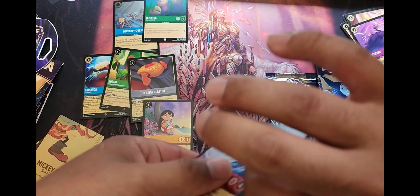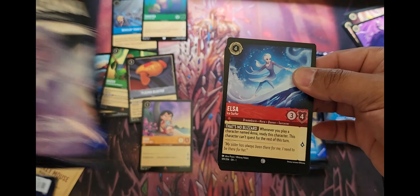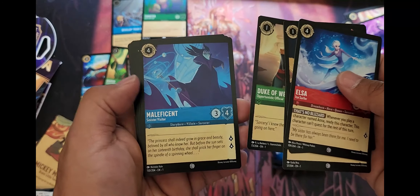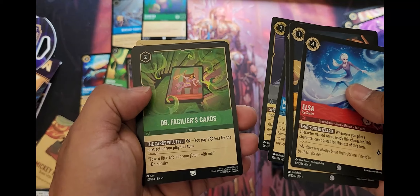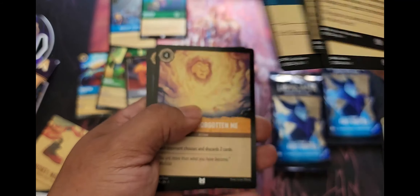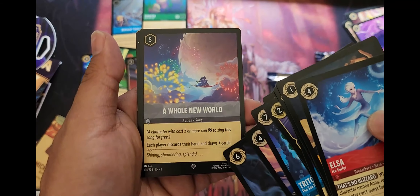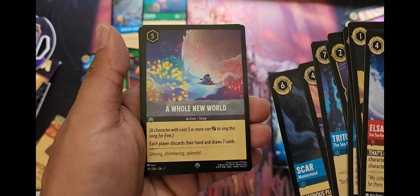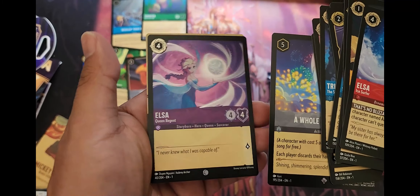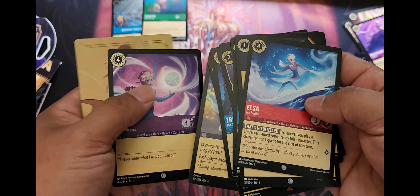I think I saw Lilo going for about $15 online. Now the Elsa pack — I said Elsa was going to be in this pack, and look, first card: Elsa. I knew it! Commons include Duke of Weaselton, Maleficent, Beast of Fur. We got King Triton — 'You have forgotten me,' making each opponent discard two cards, which is pretty brutal. In the rare slot we have Scar, and A Whole New World — each player discards their hand and draws seven cards, a great way to refill when you run out of steam. And in the foil slot — a foil Elsa! Two Elsas in the pack, one shiny.